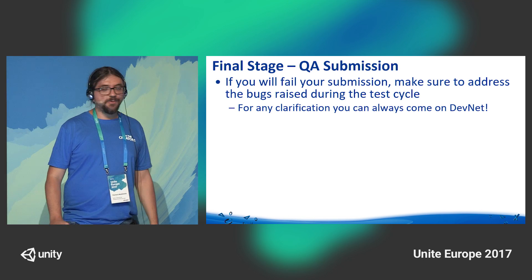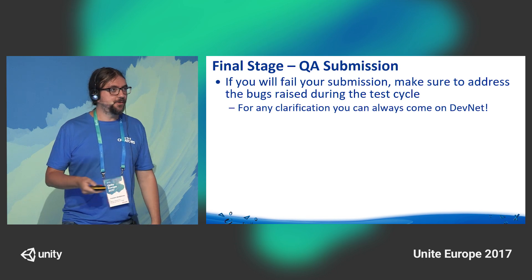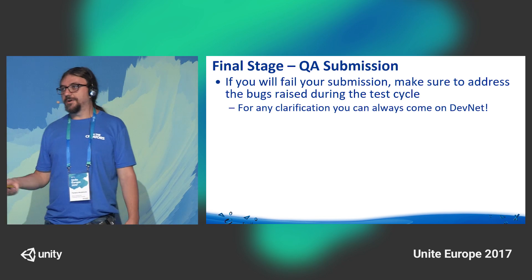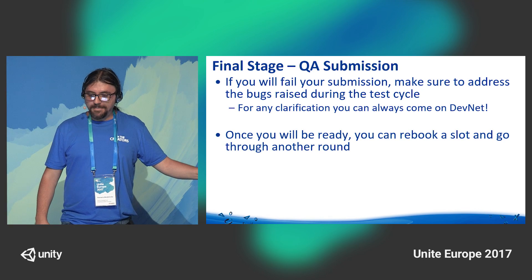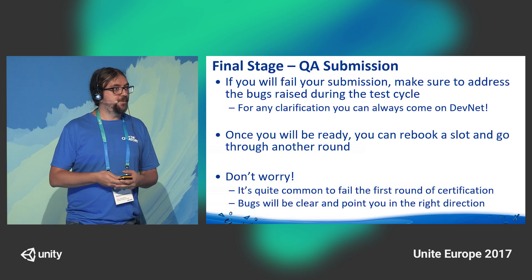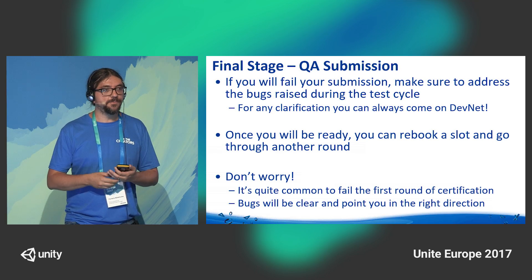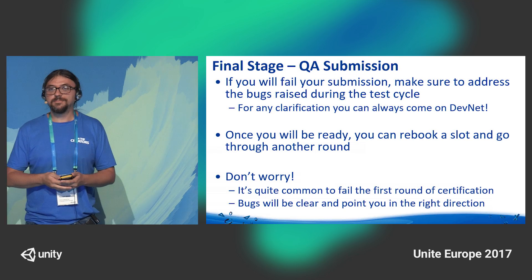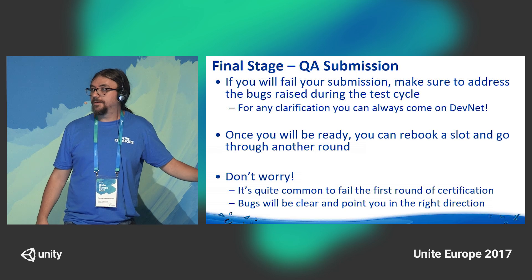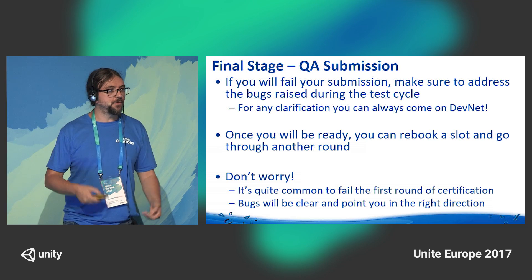If you fail your submission, make sure to address the bugs found before resubmitting. For any clarification or questions about bugs raised against your game, come on DevNet and talk to us — we are happy to help and clarify whatever we can. Once you are ready, you can rebook another slot and go through another round. Don't worry — it's very common to fail the first certification round. It's a new area for many developers. The bugs raised by our QA guys will be fairly clear and will point you in the right direction.